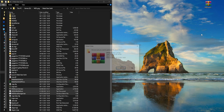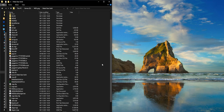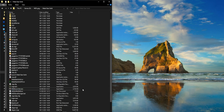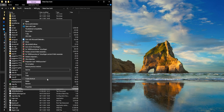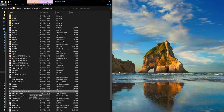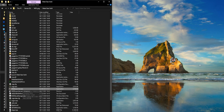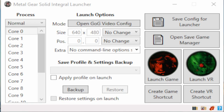Now you can close this and delete the zip file. You may want to right-click the MGSI launcher.exe file and make a shortcut. You can drag this shortcut to your desktop, rename it to just MGS, and then close the game folder. Then it's time to jump into the launcher and show you what it all means. You can click the MGSI launcher.exe or just launch the shortcut.